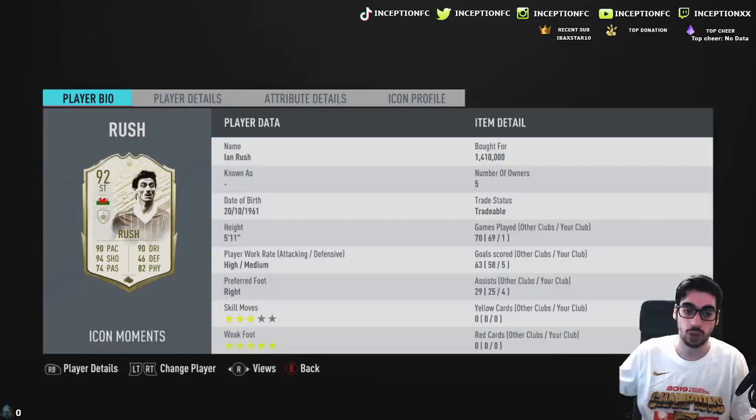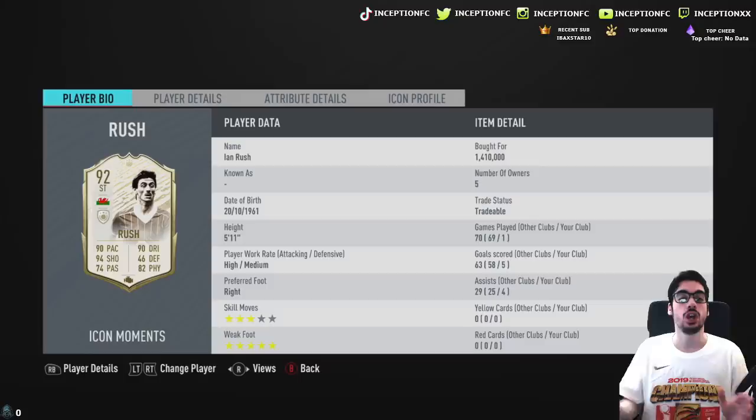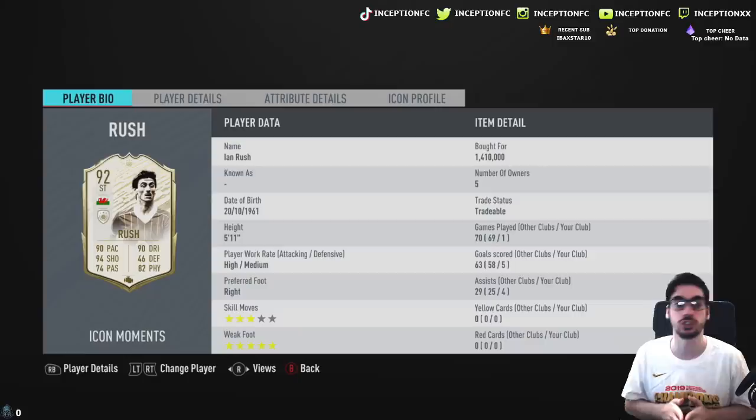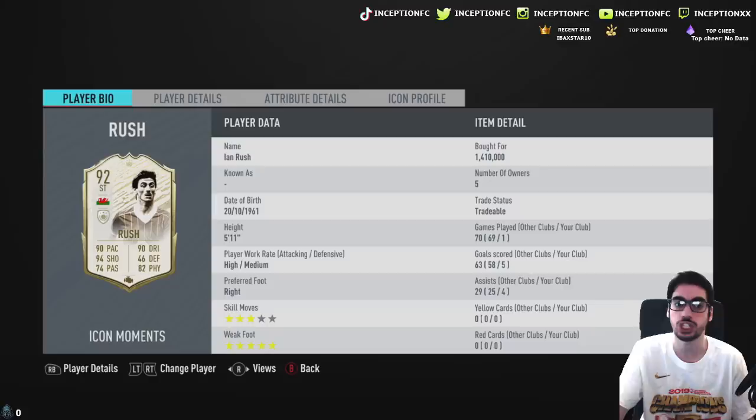I already have a Kaka review out that's been out for a while. Now that he's an actual icon swaps card, that video will probably get its traction. With Ian Rush's card, we're looking at someone that is 5'11", high/medium work rates, preferred foot right, three-star skill moves and a five-star weak foot. What you want to aim for the most is responsive dribbling — with that five-star weak foot you're looking at a lot of potential with this card.